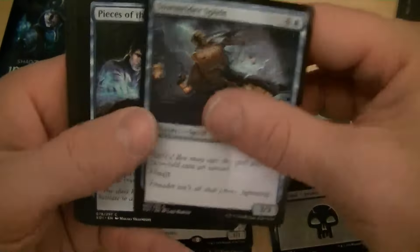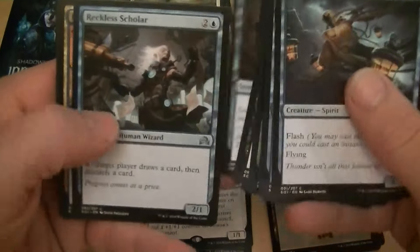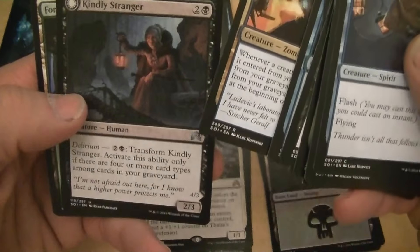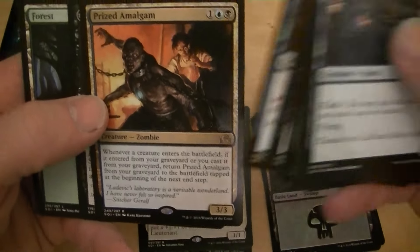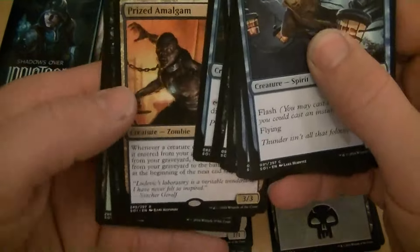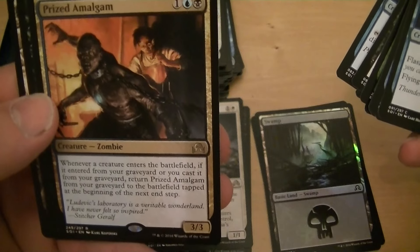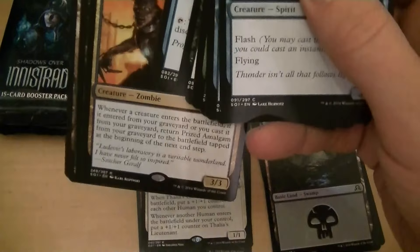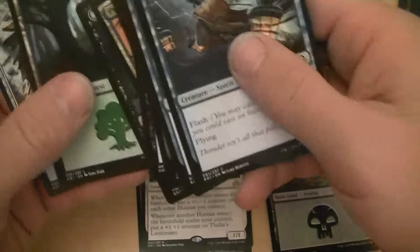There's cards on the front of like every pack. Pieces of the Puzzle, Pick the Brain, Prized Animal. Kindly Stranger — I don't know about this one — four dollars. Creature enters the battlefield: if it enters from your graveyard or you cast it from your graveyard, return this card from your graveyard to the battlefield tapped at the beginning of the next end step.